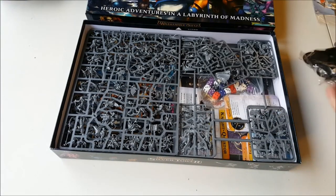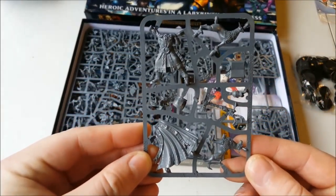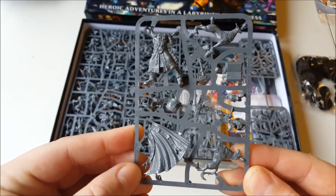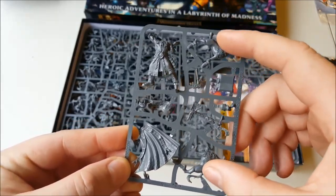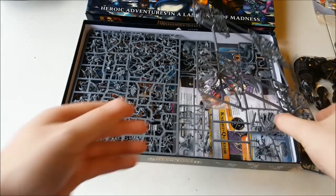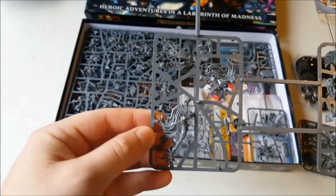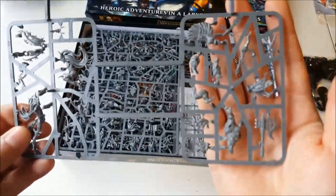A nice big bag of bases here, and then this is the first of the heroes. This I believe is the Sigmar Priest and he's got the Griffhound there — the sort of extra model that can accompany the heroes. Then we have the Witch Elf and the Dwarf Troll Slayer.